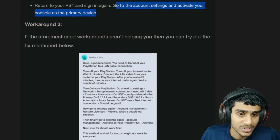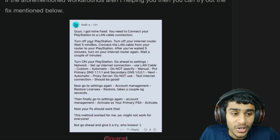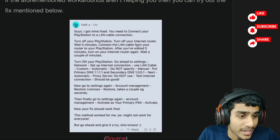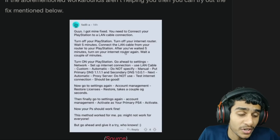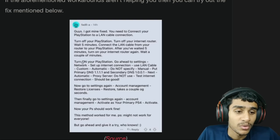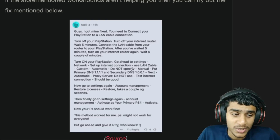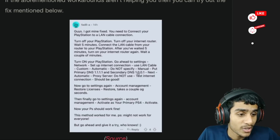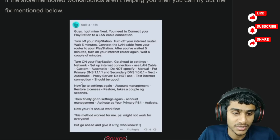If the second workaround still doesn't work, try this third one. Connect your PlayStation 4 to a LAN connection, then turn off your PlayStation and your internet router. Wait 5 minutes, connect the LAN cable from your router to the PlayStation, then turn on your router and wait a couple of minutes. Turn on your PlayStation, go to Settings → Network → Setup Internet Connection → Use LAN Cable → Custom → Automatic → Do Not Specify, then set DNS to Manual with primary DNS 1.1.1.1 and secondary DNS 1.0.0.1. Set proxy server to Do Not Use, then test the internet connection.